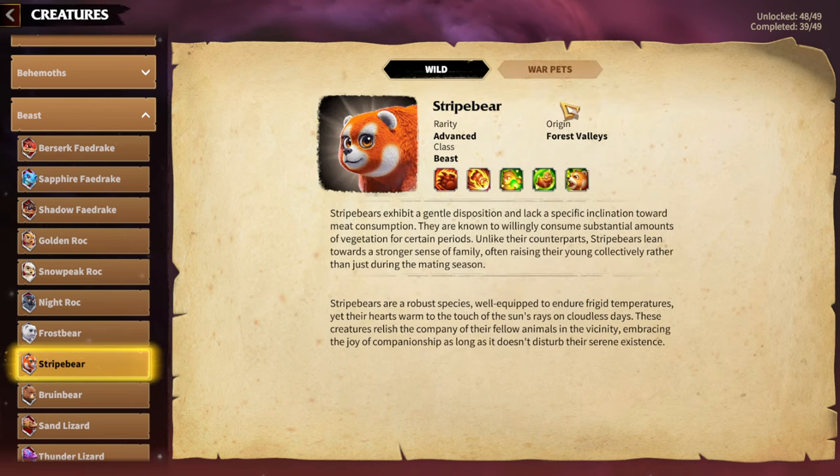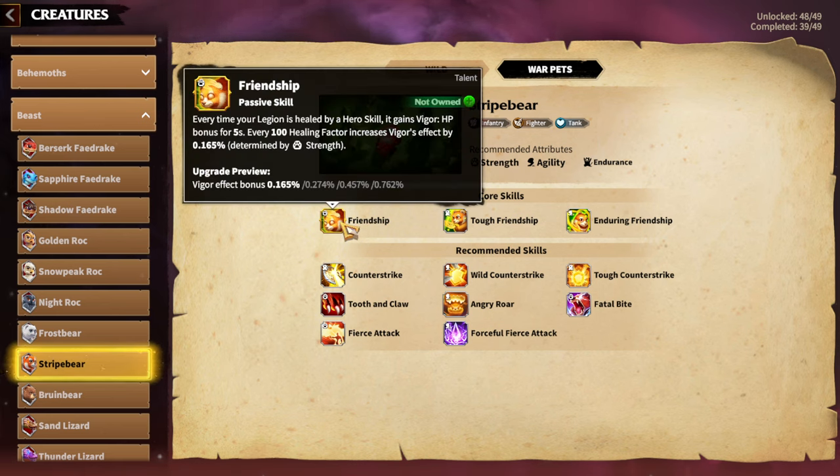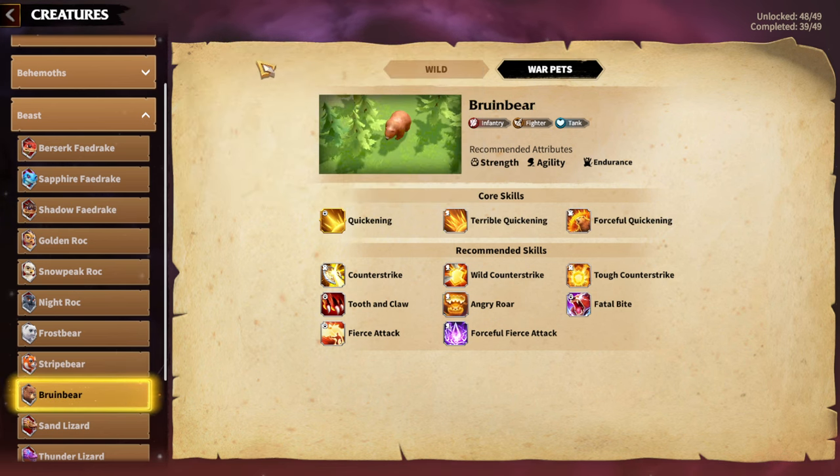Next is Stripe Bear — another Warped for healing and Infantry players. My idea is that Stripe Bear is especially good with Garwood hero pairs, like Garwood with Madeline or Garwood with Eliana. Friendship is the main skill of Stripe Bear — it simply gives you Rigor, which is an HP bonus for 5 seconds. Also, every 100 healing factor increases the Rigor effect by a percentage depending on your Strength.